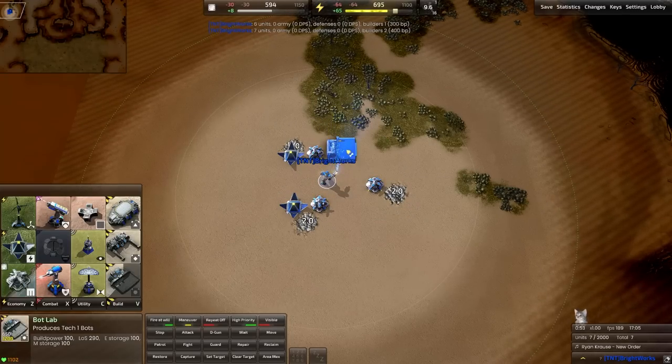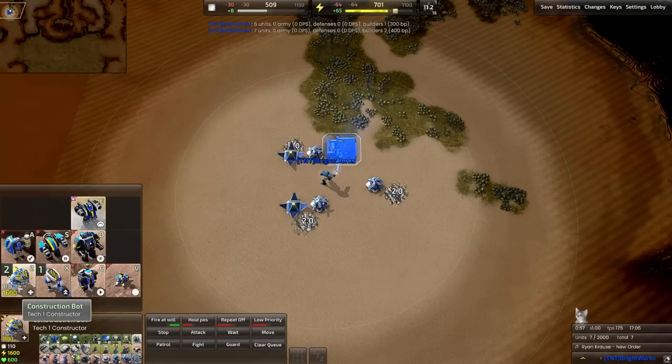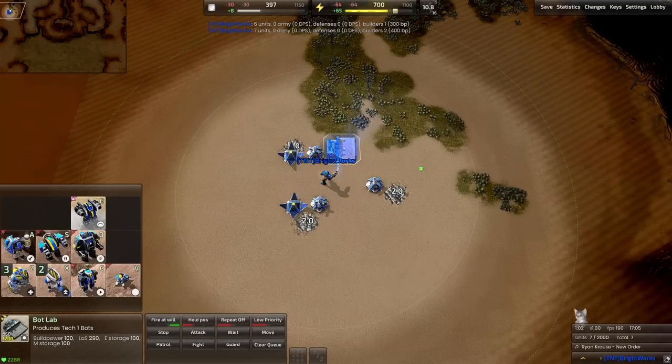Now that we're here, we're going to make sure to queue up the right units. Follow my lead: Lazarus, resbot, resbot, resbot. Lazarus with the first five units out of our lab, and I'll show you how we're going to use them.